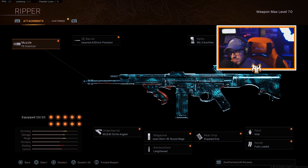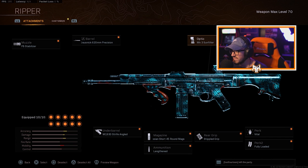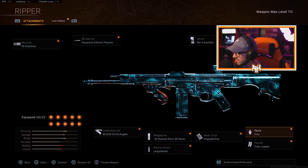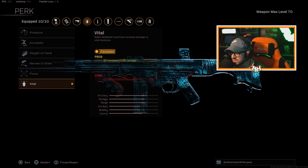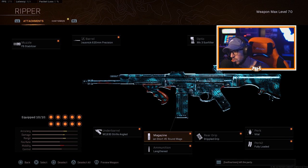For the muzzle, run the F8 Stabilizer. For the barrel, the Krausnick 620 Precision. For the optic, the MK3 Sun Filter. For the stock, the VDD 27 Precision. For the perk, run Vital, which is increased torso damage. For perk 2, Fully Loaded — but you can choose whatever you want for that. For the rear grip, Stippled Grip.